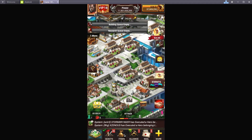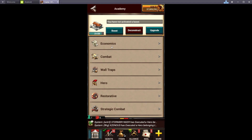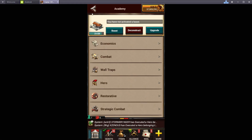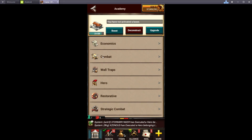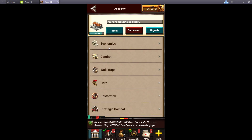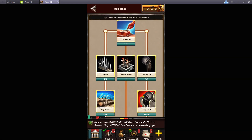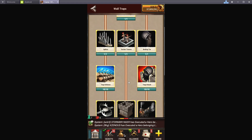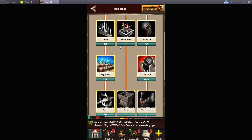Now for research: you want all of the combat tree. I'm not sure if it still makes you do economics to unlock the combat tree, but do economics if it does require that. For wall traps, you don't really need all of it — you just need the bricks.